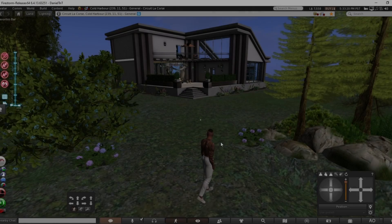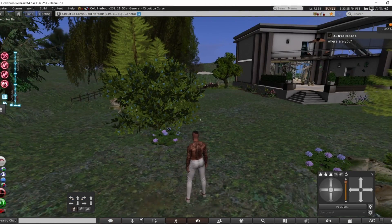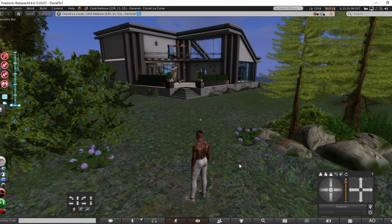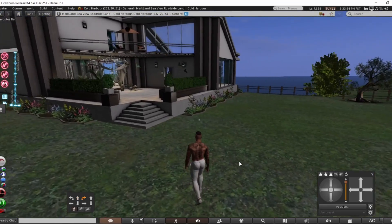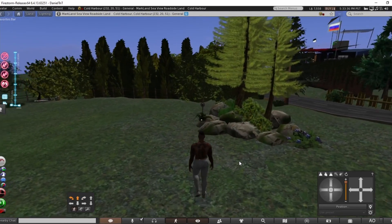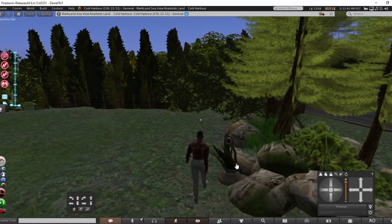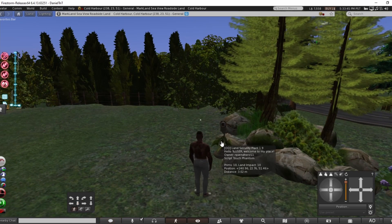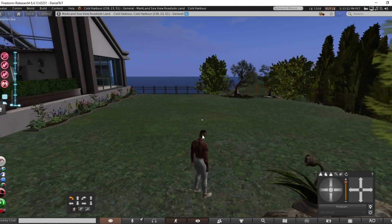Hey everyone, welcome back to another episode of the road tour. We are checking things out right now, gonna see what's going on here. There's a pretty good parcel area of land. What is this flapping thing here — it's a land security plan. That's pretty cool, I like that.